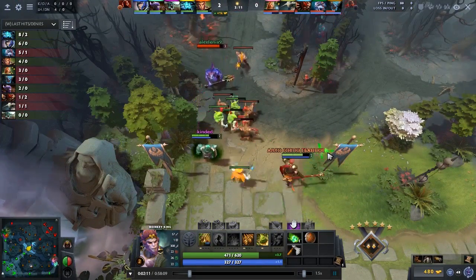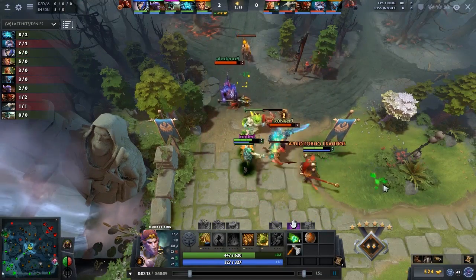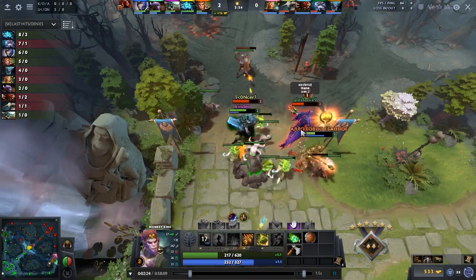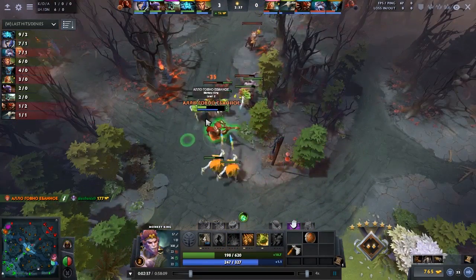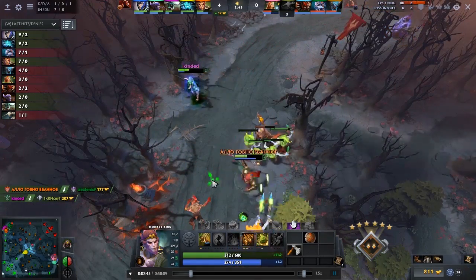He's literally nearly out of regen, and if this was a slightly more harassed lane, he probably would be out of regen a lot sooner. Here the enemy don't focus the tomb, and they're really underestimating Monkey King being kind of strong here. Undying is literally stomping them really hard in the lane.